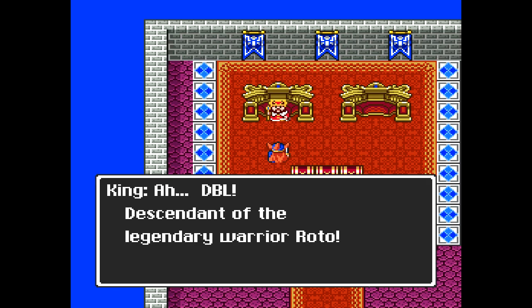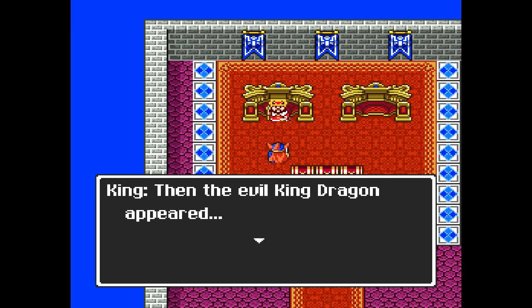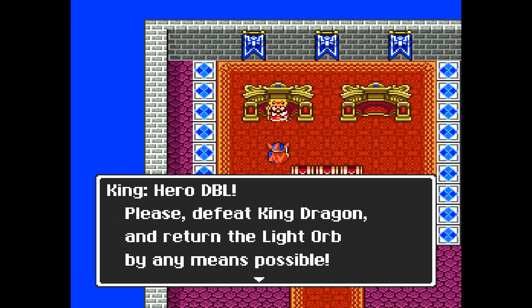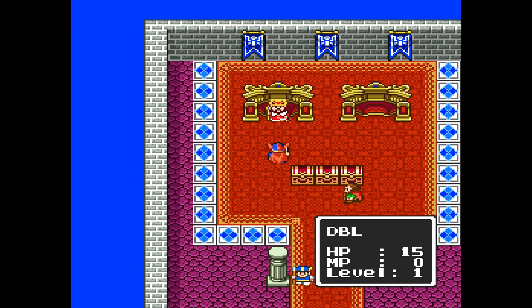Descendant of the legendary warrior Roto. Long ago, the legendary warrior Roto was given the light orb by the gods, and then the evil king dragon appeared. He stole the light orb and sealed it away in darkness. Hero DBL, please defeat the dragon and return the light orb by any means possible. So basically, I'm in charge of saving the world.